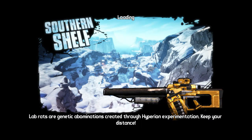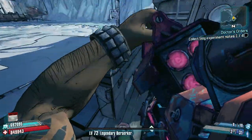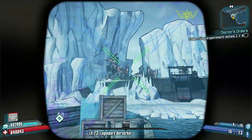Now every time we quit out of the game — as long as we don't move to another walkway or fast travel station — we're going to spawn in here every single time, and that makes things a lot quicker and a lot simpler.